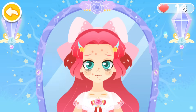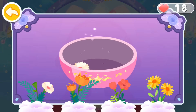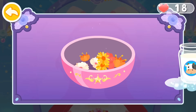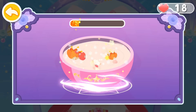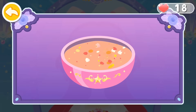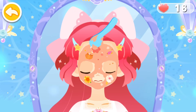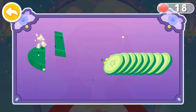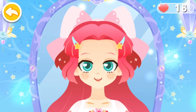Princess Magic has rough skin. She needs to apply a facial mask. Let's make a flower facial mask. Add some milk to get better skin. Stir to mix the flowers and milk. Slice a cucumber for eye masks. Wow! The skin is getting much better.